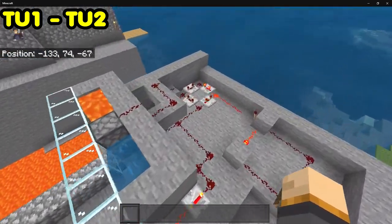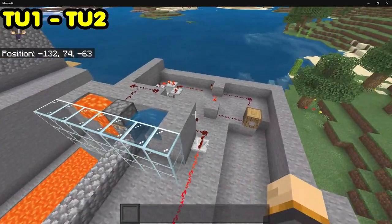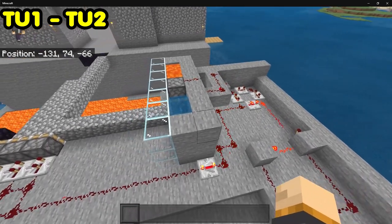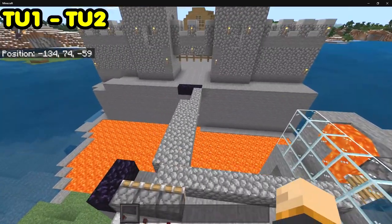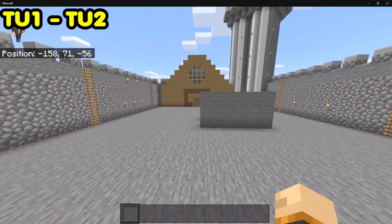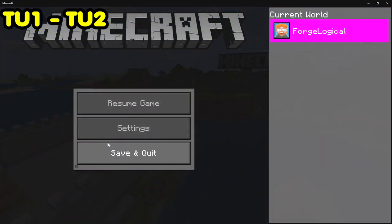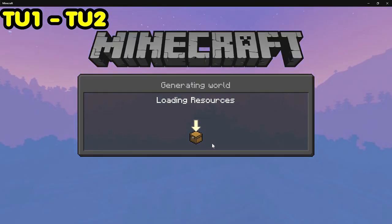But if you look at the redstone, you can see it's not actually all that difficult to understand — just using a clock to run a cobblestone generator. It's still simple redstone, so it's going to work on Bedrock. You can explore this section, but that's basically all they've done here.